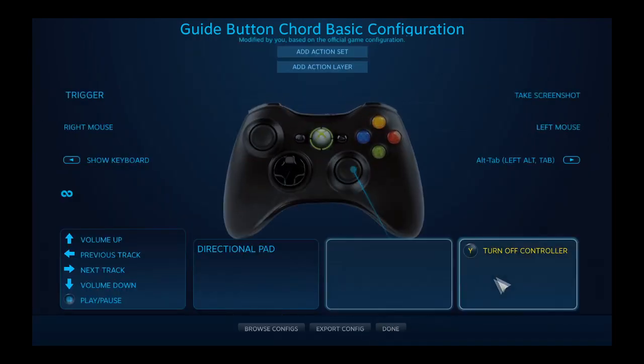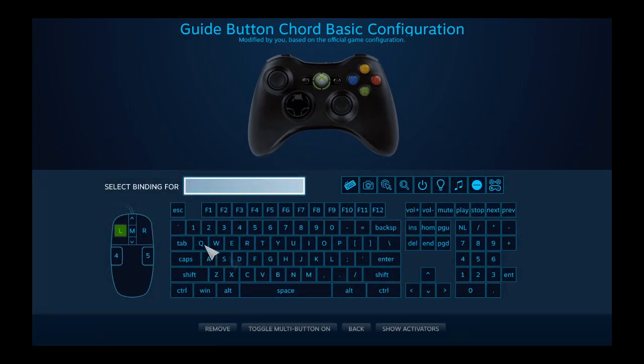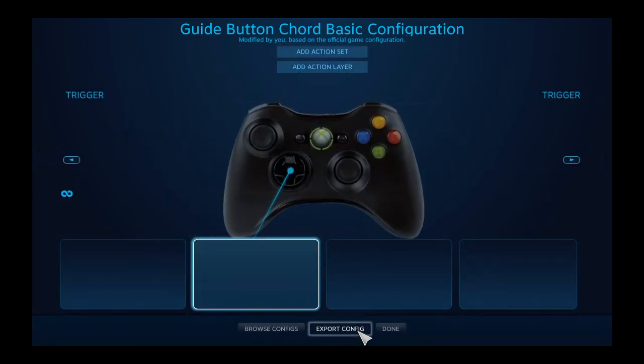Click on each function and eliminate it. Some may involve a dropdown box to select none, and some may have a diagram to which you simply hit remove on the left hand side. When you are done, the screen should look like this.